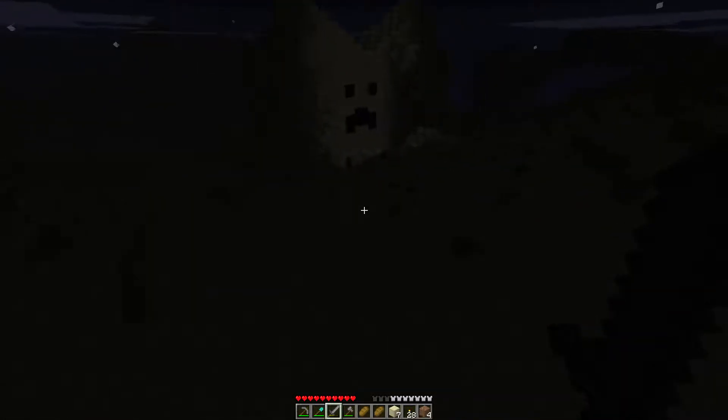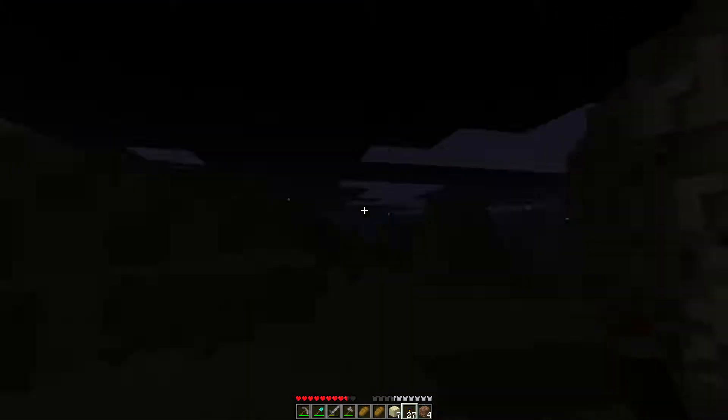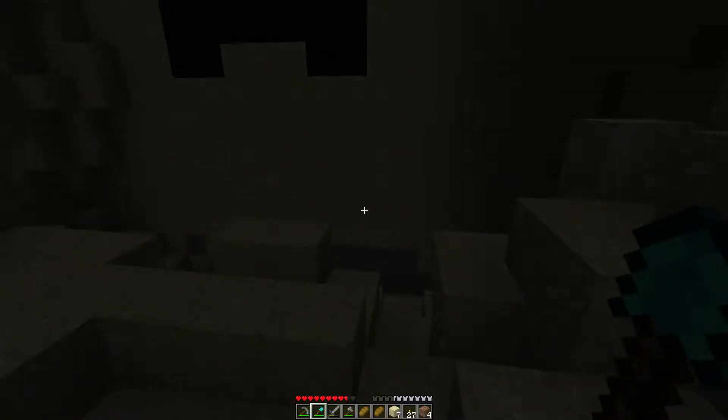Got a bit of a creeper face here with a bunch of skellies outside. We're gonna head over and just check it out. There's a guy — two guys. So as you can see, it's beta 1.7.3, so it's got the old mob AI — the really old mob AI. We're getting chased by a ton of stuff, which is not enjoyable in the slightest.